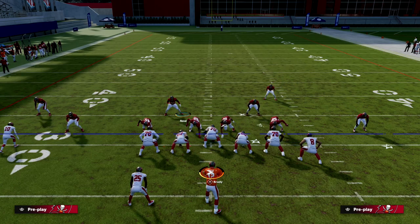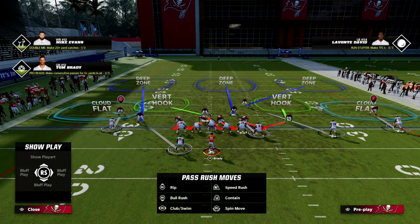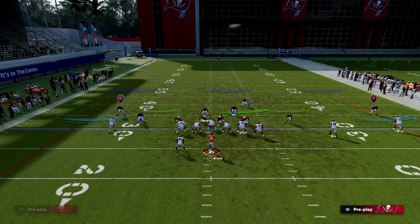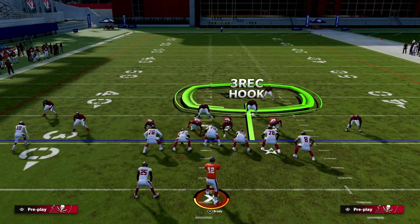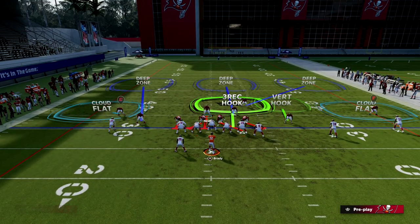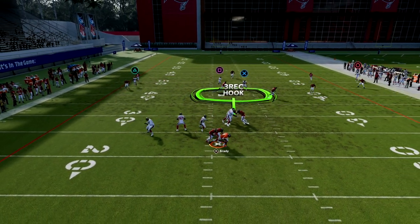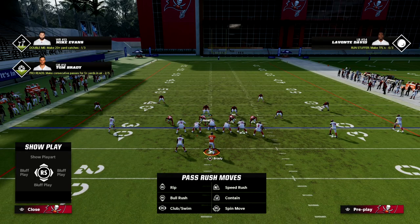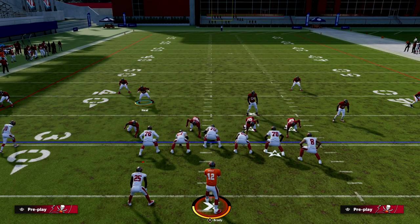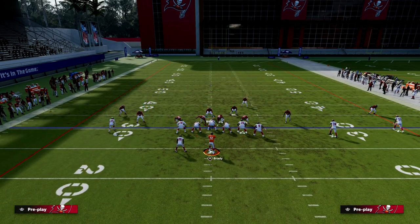So again, the setup: show blitz, pinch defensive line, outside third both safeties, middle third the linebacker, and bluff blitz the defensive tackle opposite the running back. You can still get really good sheds — especially if you blitz your user — and the guy on the right side can still come in untouched. You're essentially working from the hash mark to the numbers as your coverage box. You can see how good this is.